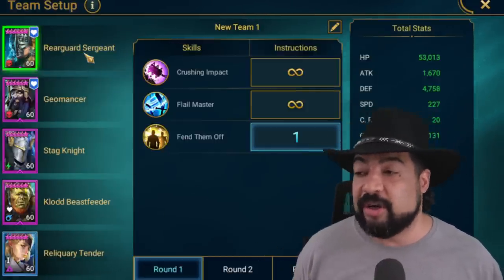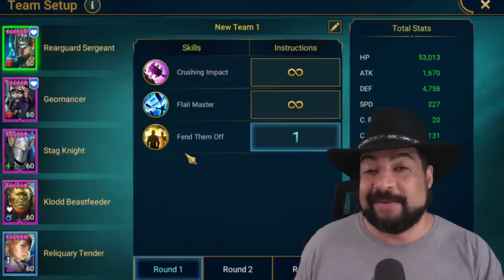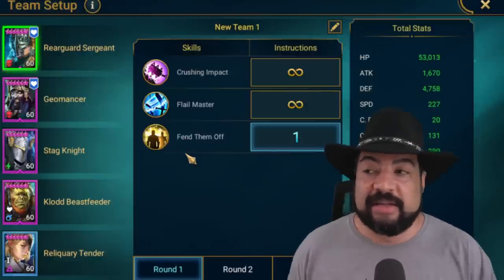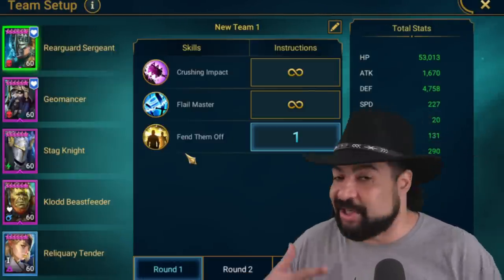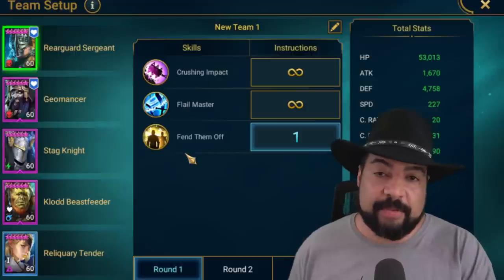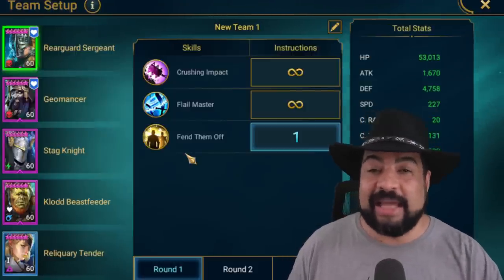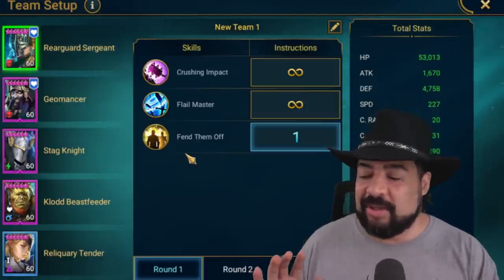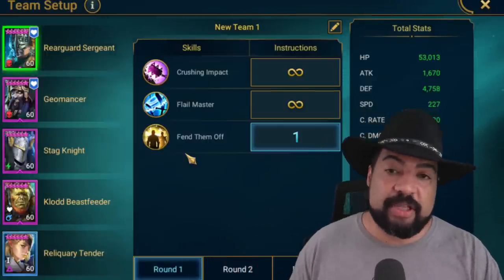I'm bringing in Rearguard Sergeant. She's a great ally protection champion, and that's what I'm utilizing her for. She also brings some really nice debuffs like decrease defense and decrease attack, as well as some healing for her allies. You don't have to use Rearguard Sergeant — I've done this successfully with Nazana as well because she gives herself a nice shield to help stay alive. If you have a champion with increased defense, leech, or something like that, there are plenty of good options. Tyrant would be a really good option. But as far as epics go, I thought Rearguard was a really good choice.